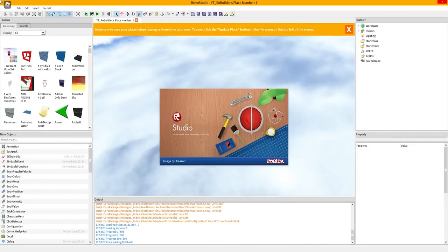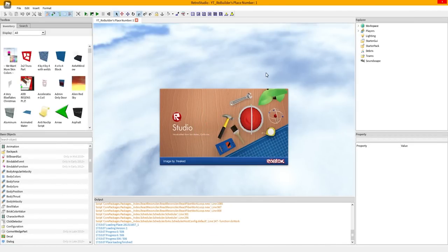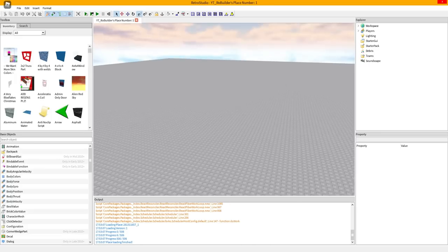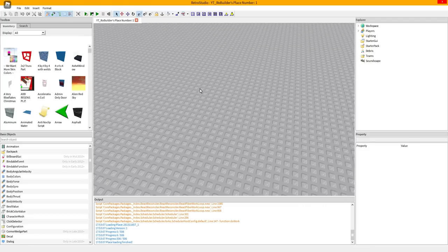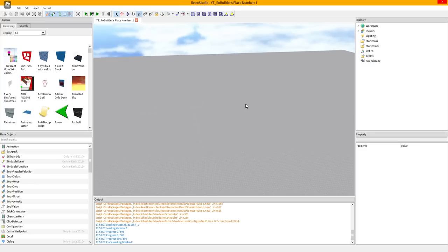First off, why isn't there probably even a dark mode yet? Here's the base plate and this is how everything looked. I don't think you were actually able to place your own objects - everything you had to get from the toolbox. And these were the only materials.